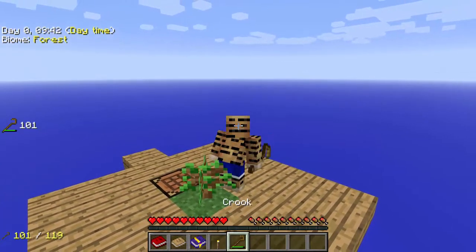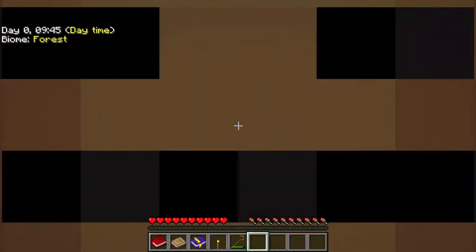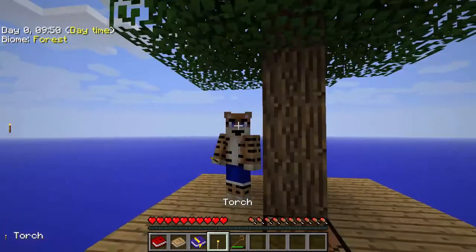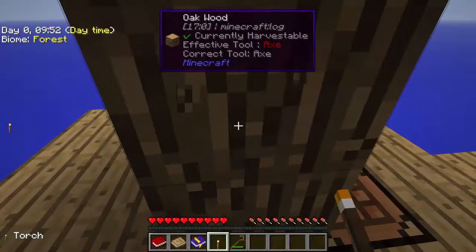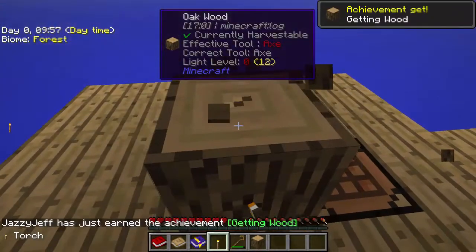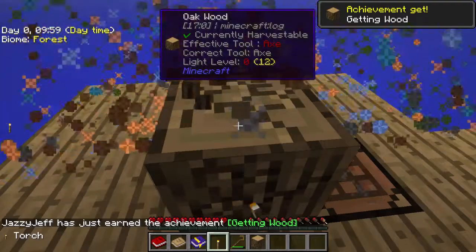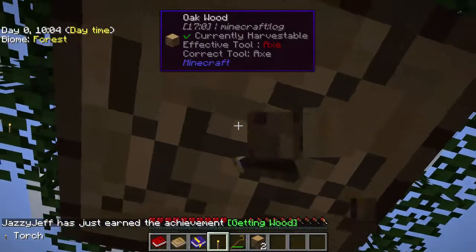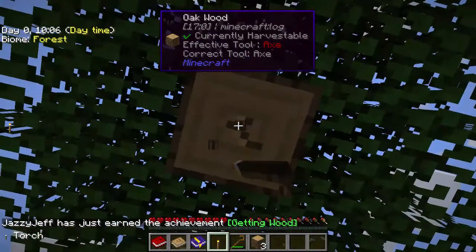We've got the crook here and that will help us to get silk. I think I've just made the tree grow! Okay, so let's chop this one down and get a little bit more wood. I want to try and get as much done as I can before night time. Just another achievement there — beautiful, more fireworks flying off everywhere, which is absolutely amazing.